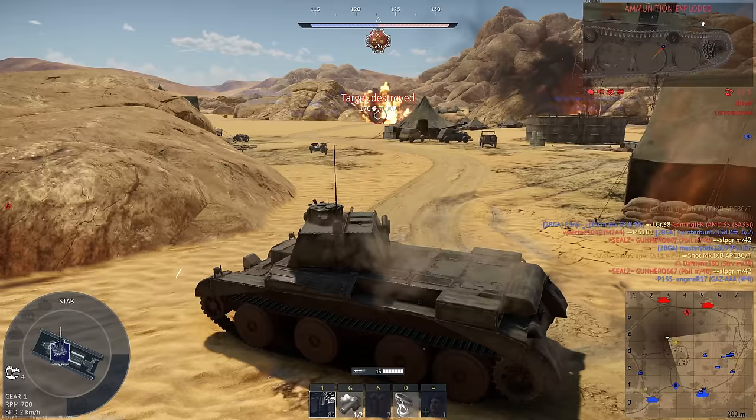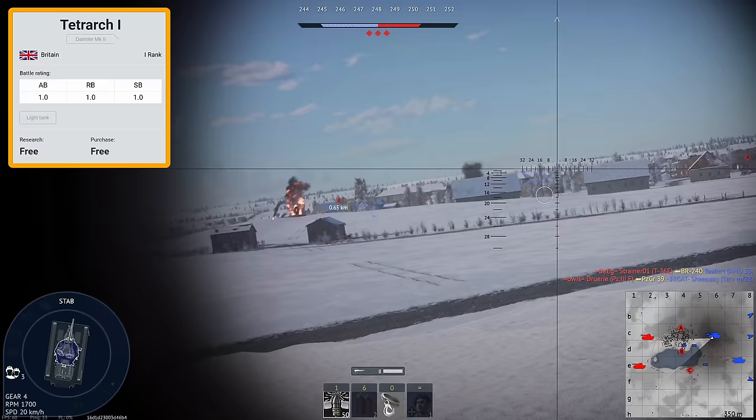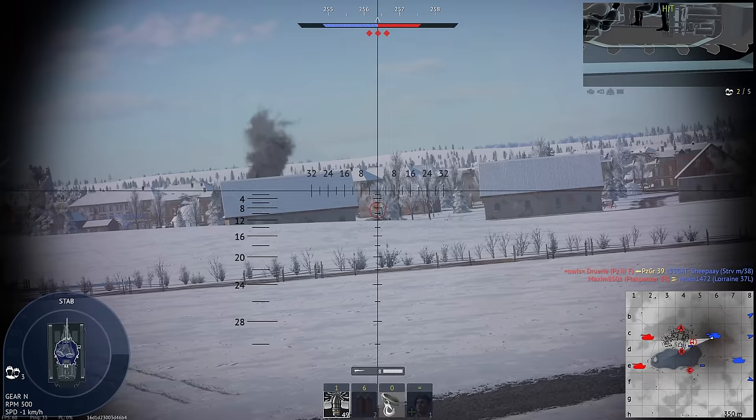The other reserve vehicle is the Tetrarch. This little light tank was entered into trials for a lightweight cruiser tank in the 1930s but lost to the A13. Compared to that tank, it has the exact same gun, but it has a shorter profile, it's a lot sneakier, and it's kind of cute.